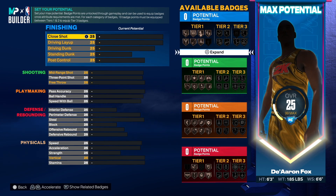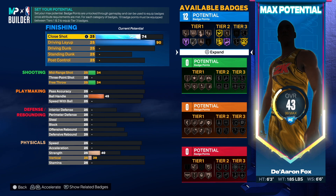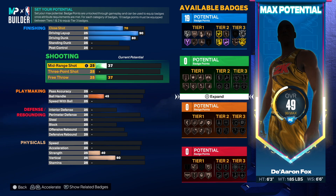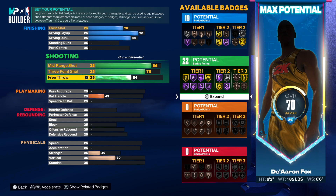Now the best part is the attributes. We're going 90 on the driving layup - De'Aaron Fox has a 90 - and the close shot was also a 90, but we're just going to leave it at 70. With the driving dunk we're going to go 80, which gives us additional finishing. For the shooting, we don't need 89 - let's just go 86, and then 79 on the three-point shot.